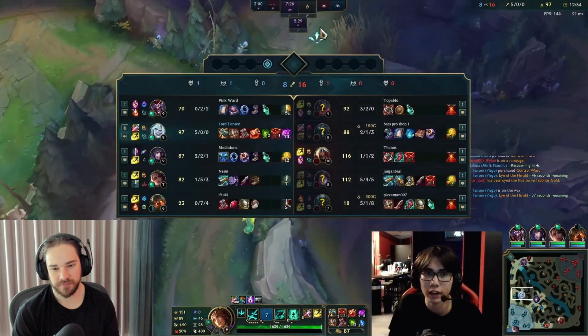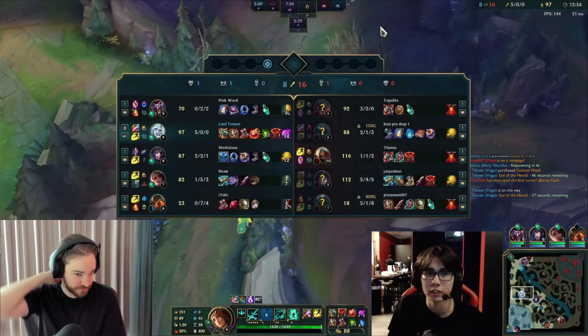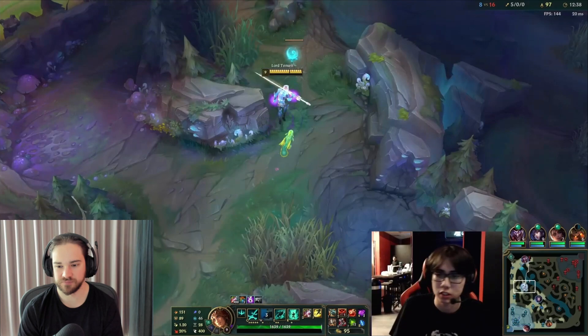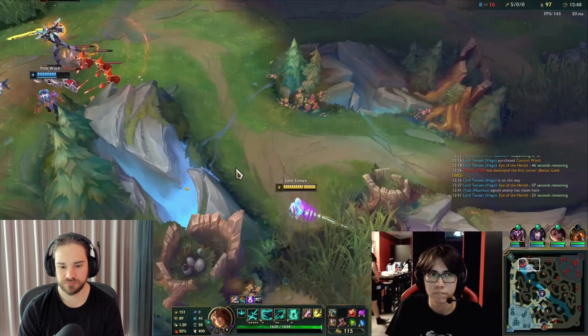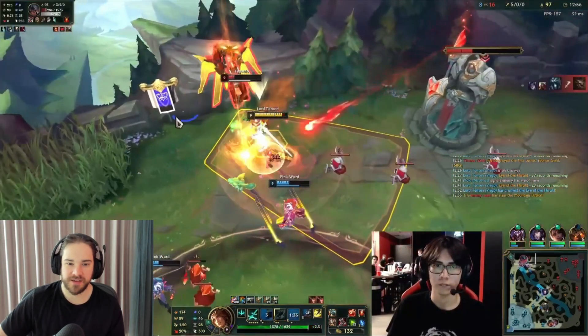Is there an element where if the enemy bot lane is really far ahead, they'll put themselves in a more vulnerable position — like the Zed example — which allows you to clean up? I think you will see these guys play very recklessly later on because they think they're so ahead. But I need gold to kill them, so I need to make good plays first. I want to get as much gold as possible on the top side before I try and interact with the enemy bot lane — probably 10 to 15 minutes before I do that.